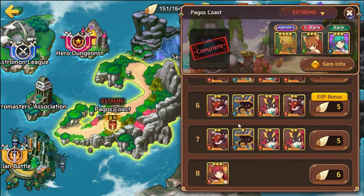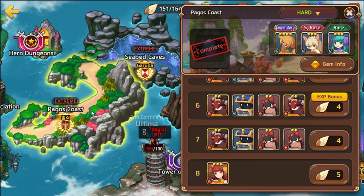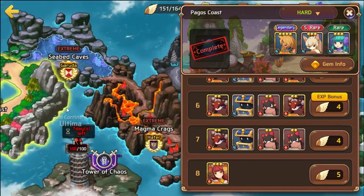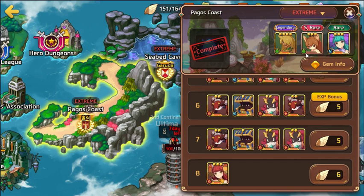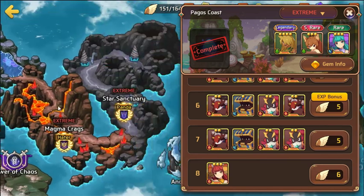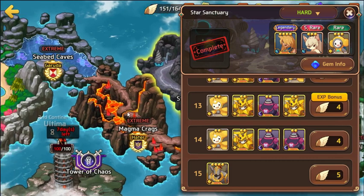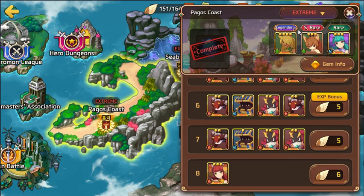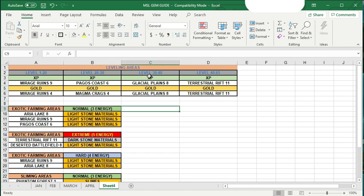For levels 20 through 30, the best stage for XP is Pagos Coast stage 6, the experience bonus level, running on hard or extreme. Once you finish Mirage Ruins you go to Pagos Coast and then Star Sanctuary, but I always tell people to go back to Pagos Coast because stage 6 is super fast — only about 35 to 40 seconds to complete. Running Star Sanctuary on hard or extreme takes closer to a minute and only gives about 850 more experience than Pagos Coast.